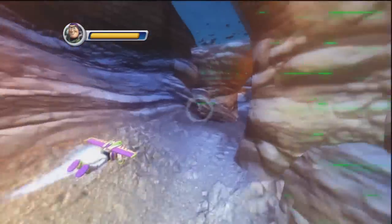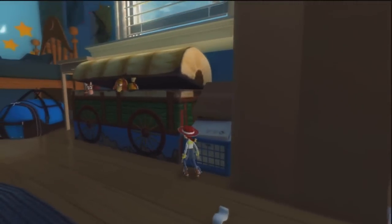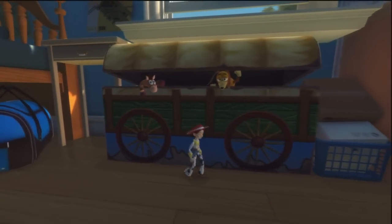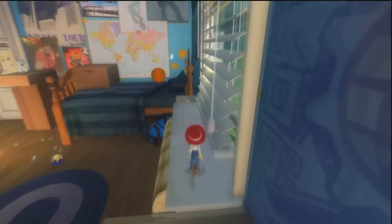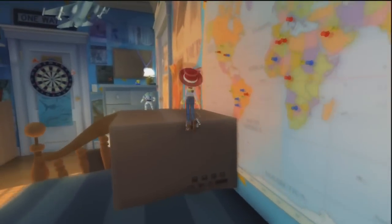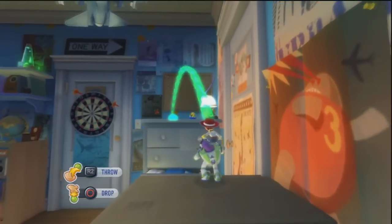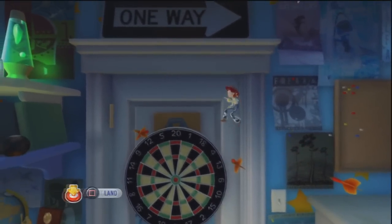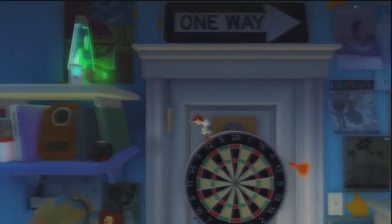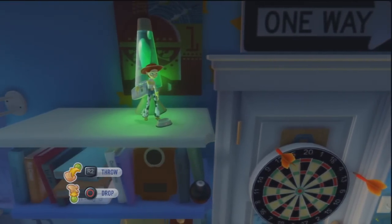Look at this part — would you expect a four-year-old to be able to pull this off? We're in Andy's room, and this is sort of like the campaign where you're switching between multiple characters, kind of like the Lego games where certain characters can do certain things. I'm coming over to Buzz — Buzz can throw people really far. I'm going to use Buzz to throw Jessie up onto the dresser. Jessie has the ability to jump on anything that's flashing. The whole point here is to get to Andy's cell phone — and there we go, we got it.